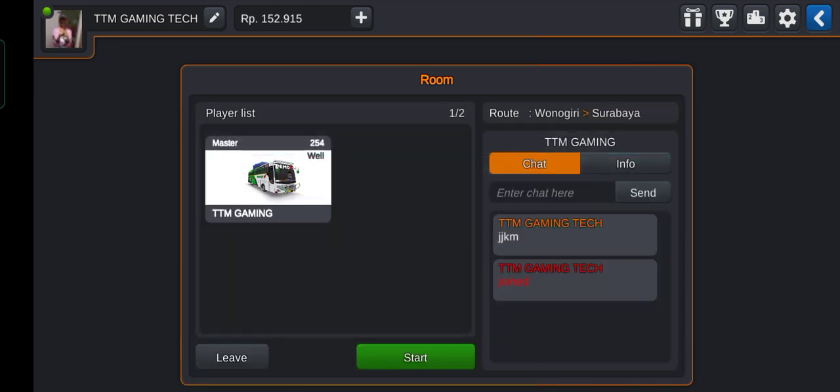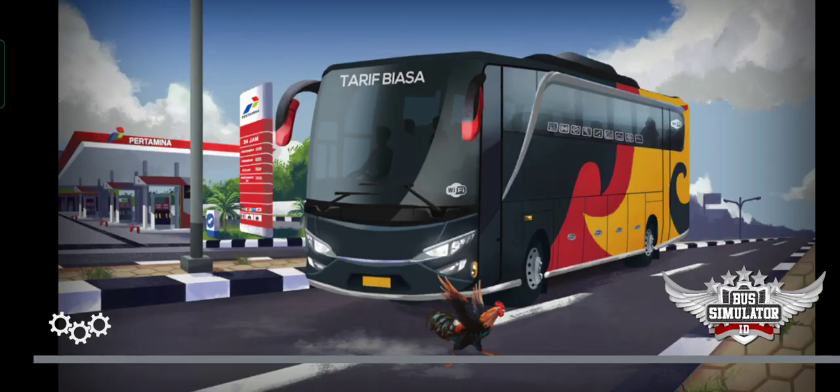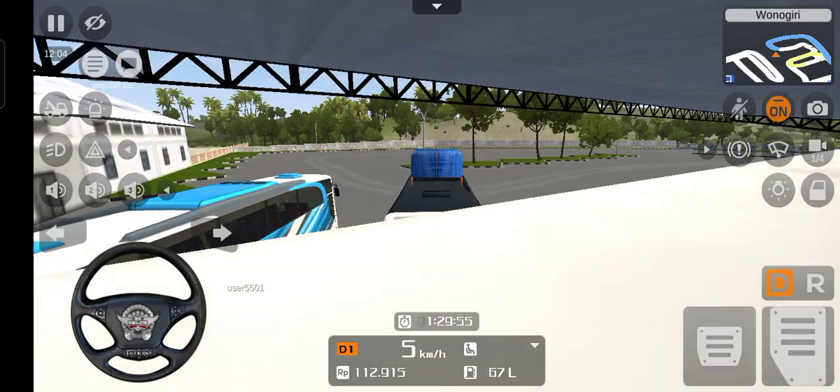I'm going to start now. Let's go and play the game — we are going to play the game. Now we are going to upload the mode. I'll press the mode, upload it, and then go to my other device.